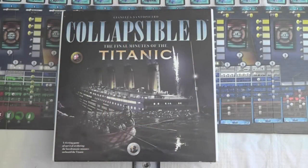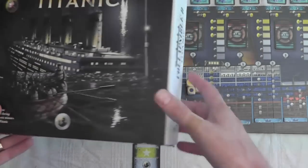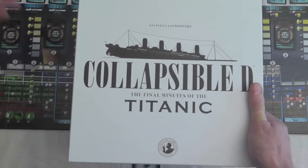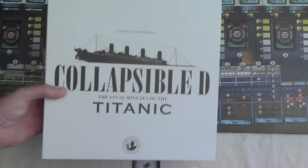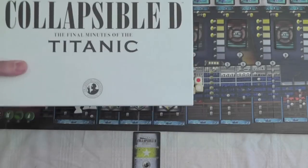You're looking at the box art on Collapsible D, the final minutes of Titanic. This is from a company called Sir Chester Cobblepot — they also did Letters of Whitechapel. Interesting thing: the cover is more of a slipcover, it's a numbered copy. But if you pull it off, you can see some gorgeous art. Other than that, it's just a standard sturdy white box, but the slipcover gives it a unique or fancy look.